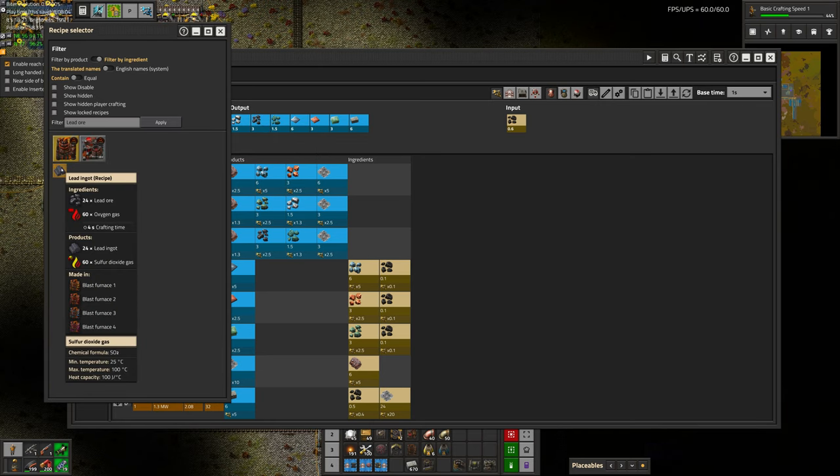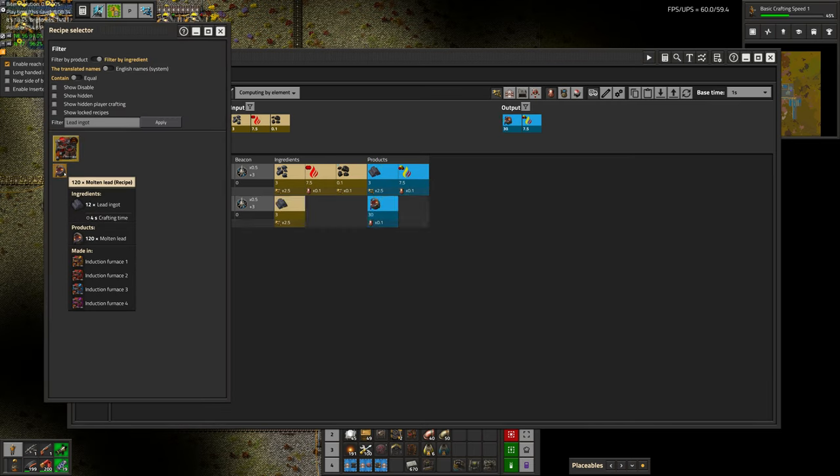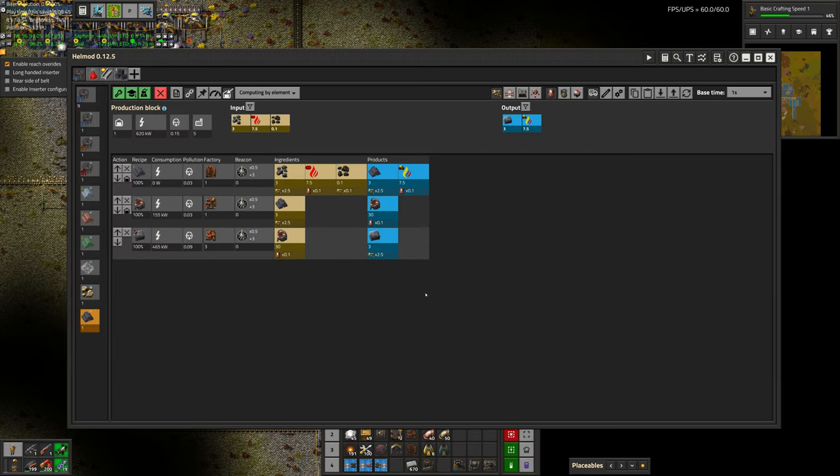We'll turn lead ore into lead ingots, which will require oxygen and produce sulfur dioxide gas. I don't think we can vent that right now, but we kind of don't want to because that's a very early source of sulfur — we want to keep it and not waste it. We can turn the lead ingots into molten lead and then into plates. We can put the oxygen gas production on this production line or out here, and it might actually be better to share it across everything else. That'll make more sense later.